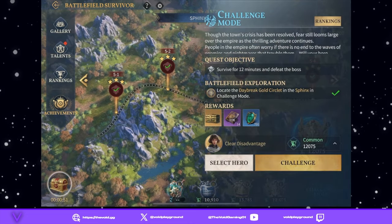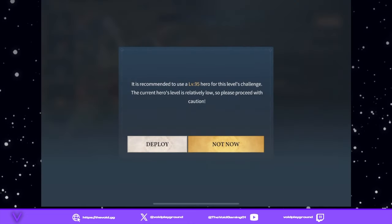We're going to click Challenge. It's recommended to use a level 95 hero — our hero is not even close, it's like level 60 or something. So we're going to go ahead and deploy.